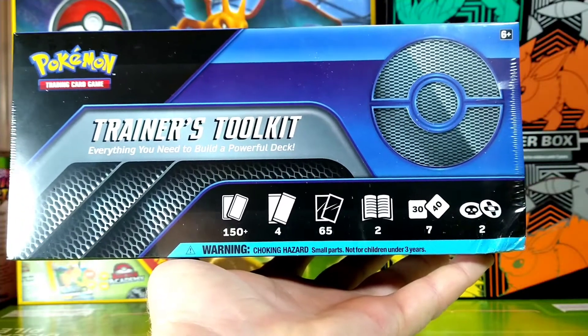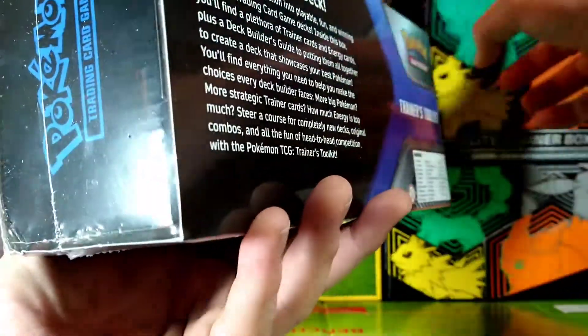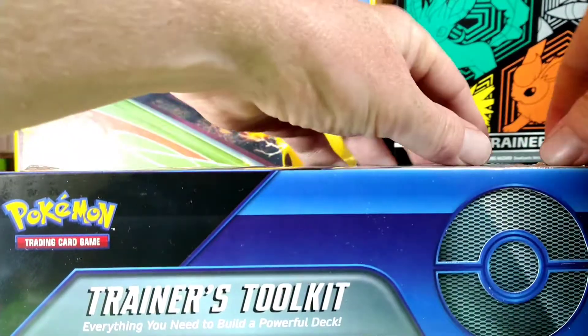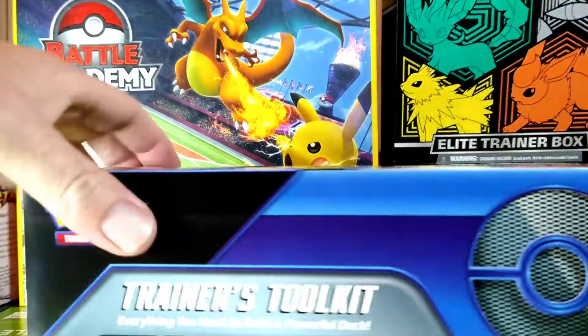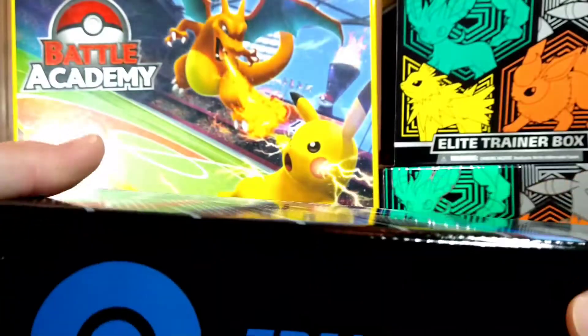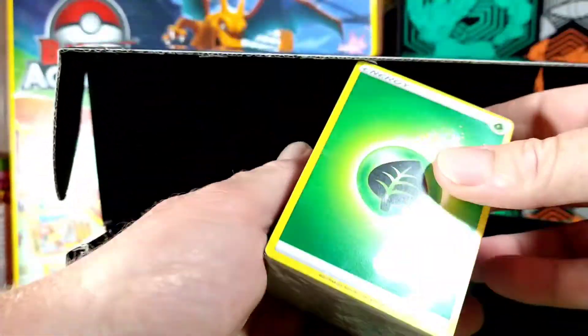Alright, here we go — we got the Trainer's Toolkit, everything you need to build a powerful deck. This is like the new one, I guess it came out a little while ago. Let's just get into it and see what's in there. I haven't opened one of these yet, hopefully there's something good. It slides off like that, and then it goes like this — and there we go, let's see what we got in here.